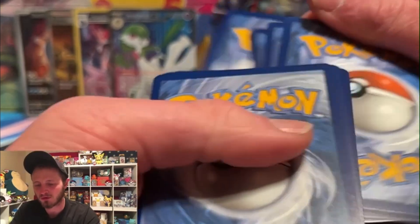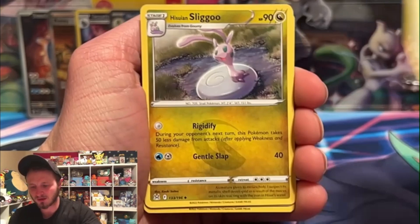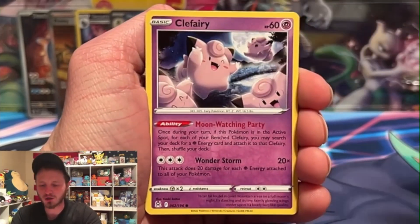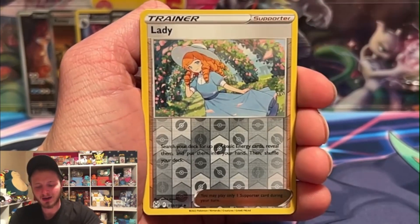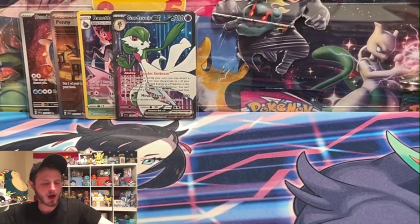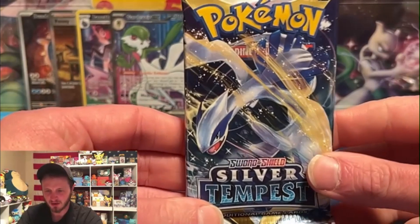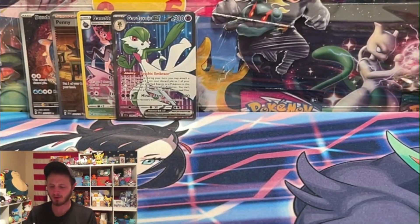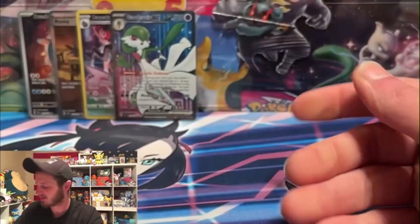Lost Origin one more time - I love this set and I've opened it so much, I still can't get enough of it. We got a Rosa, we got a Lady - missing that card in rainbow - and a Malamar. Silver Tempest, you can do this for us, right? Give us that big hit. We got some decent hits but we're missing that big hit, and that's okay - in reality we only spent about $65 on this opening, so not bad.